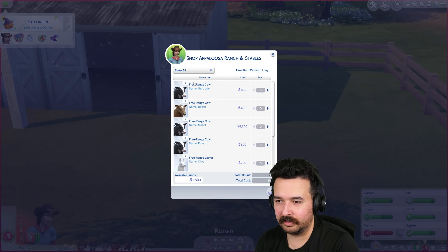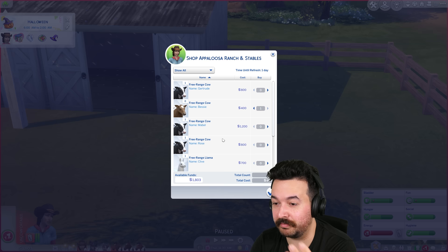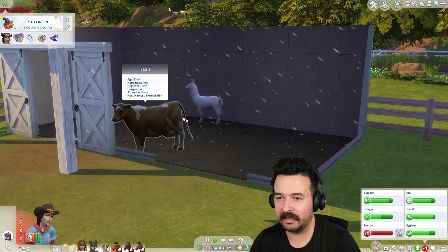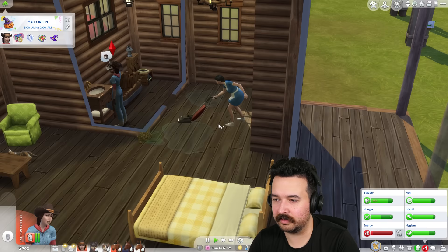How did we know last time it was an elder? It just doesn't tell me. These are so expensive. Bessie — yes! Let's get Bessie and I guess the only llama is Clive — Bessie and Clive! Are they elders? Let's see — elders. Can I make you not an elder? No. Well whatever, they live in there. I'll have to get them some actual stuff because we don't have anything yet, and we'll make that look a bit nicer.